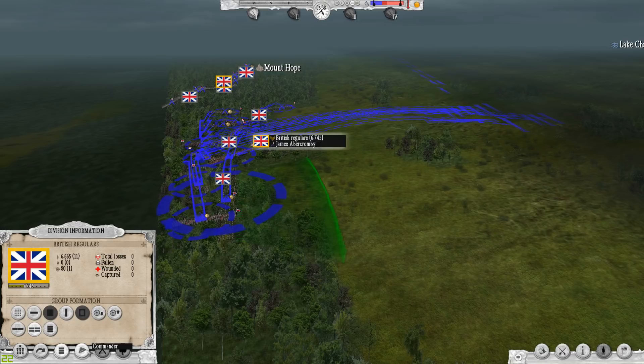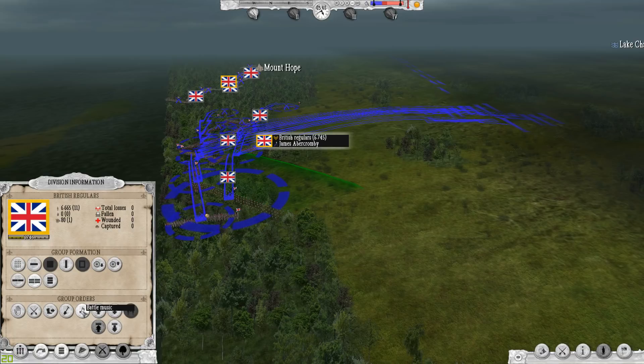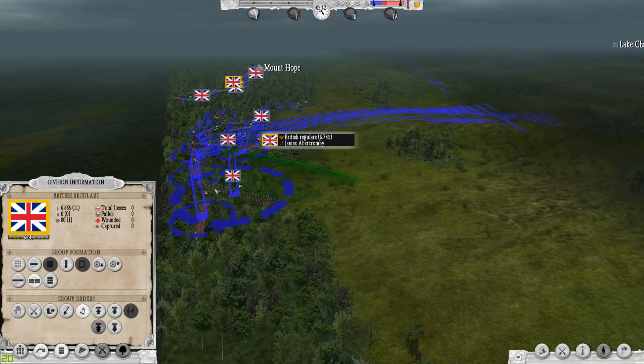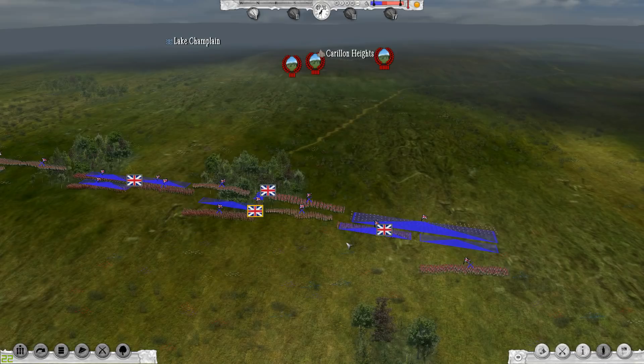I'm really excited about a campaign because you're developing your own units and everything is customizable at that point. Looking at the group orders, you can do melee combat, fast march, and build barricades. We've got battle music — we can have them start playing battle music, though I have the music turned off because of copyright issues when doing videos. I'm going to go ahead and get the army into position and then we'll take a look at what actual combat looks like.